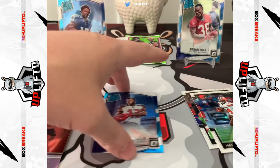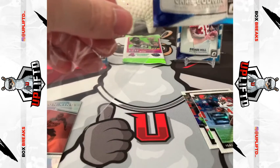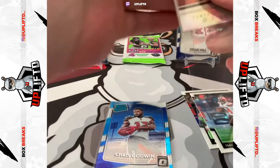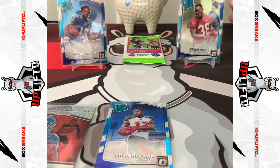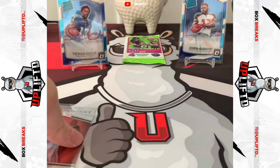So I think we are up on the rated rookies — we're only meant to get two on average, so that is a kind of hot box I guess. Some pretty nice cards but not the one we're looking for. Brian Hill out, Chris Godwin in — he's primed for a good season this year with Brady at the helm.